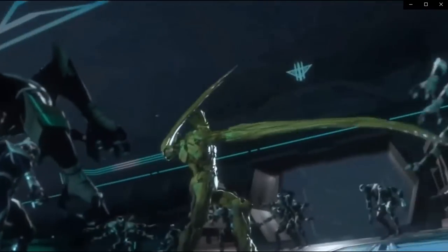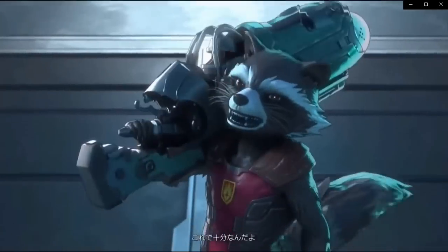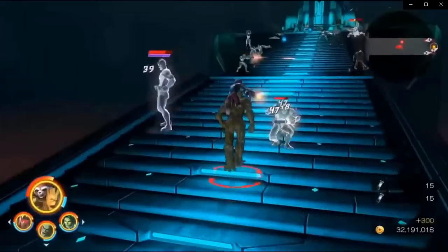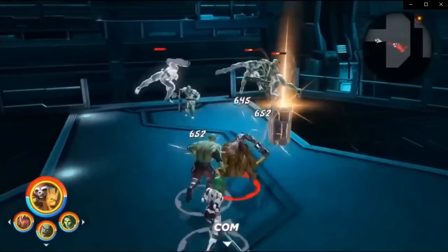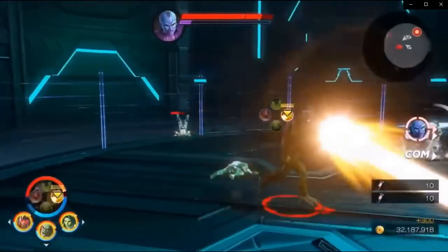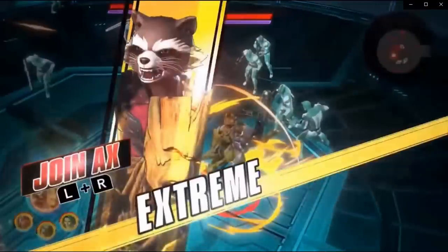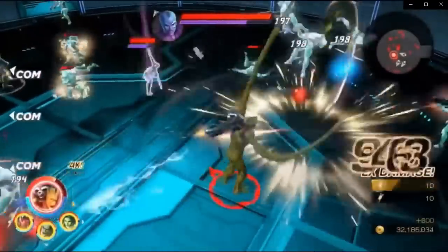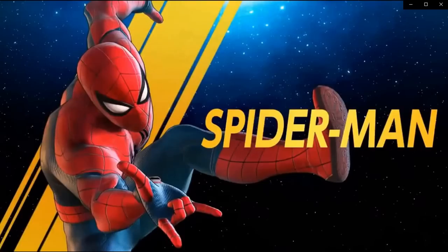Rocket and Groot — they're obviously one unit, one player together. Looks like Rocket sits up on Groot's shoulder. You've got guns and Groot. Groot slamming, Rocket shooting around — that's the extreme. Just kind of spin around.